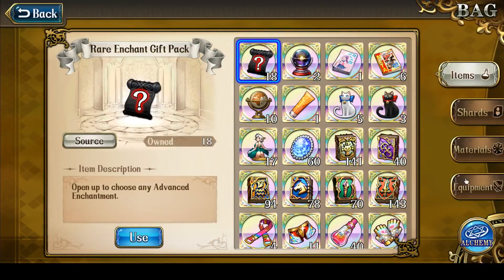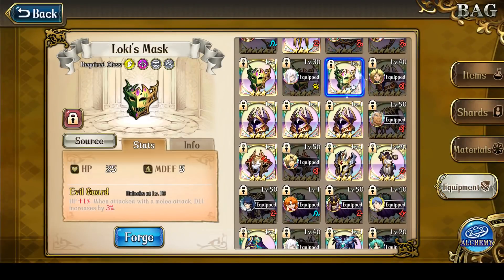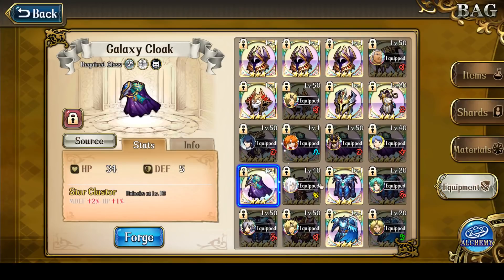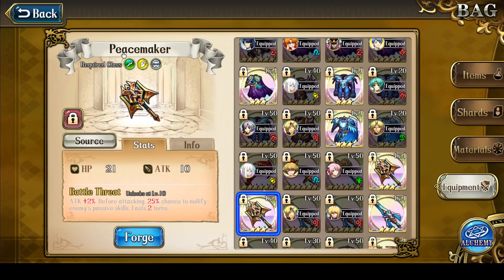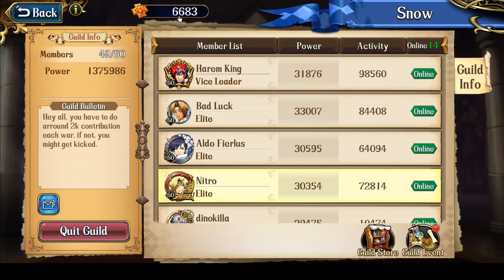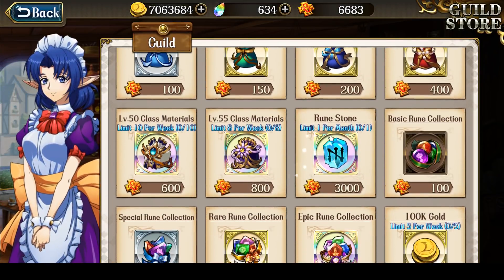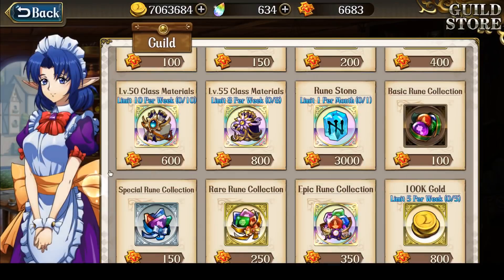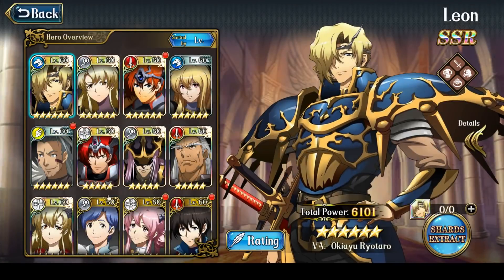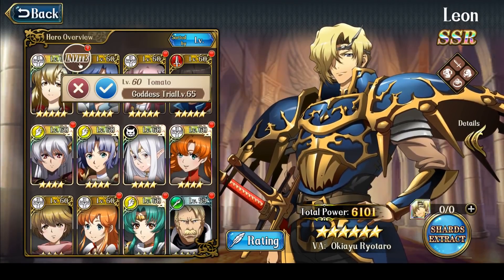The reason is because I have been collecting a lot of new SSRs over the course of last week, but I don't have the guild medals to upgrade them properly. I'm currently saving up all my guild medals so that I can first purchase this runestone, and second, get enough materials so that I can do a double class mastery on one of my characters.